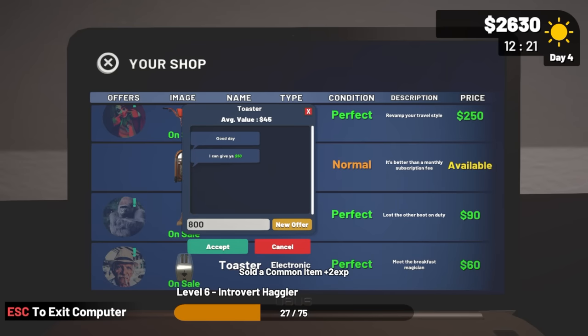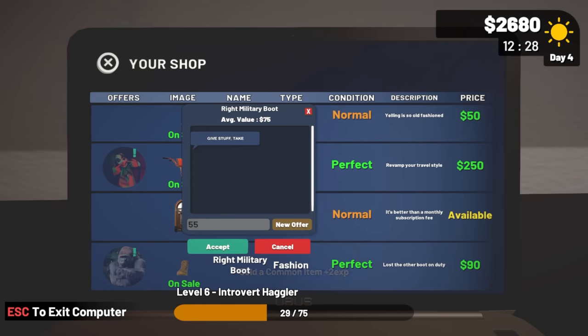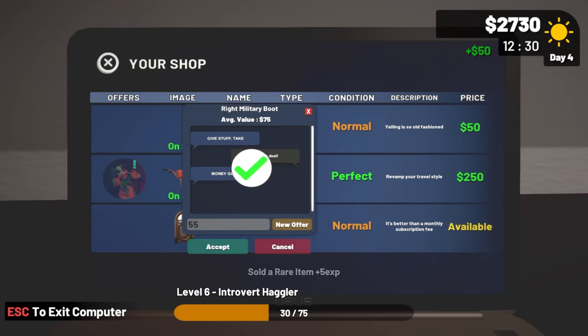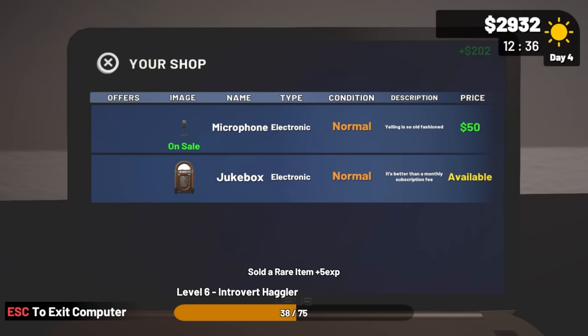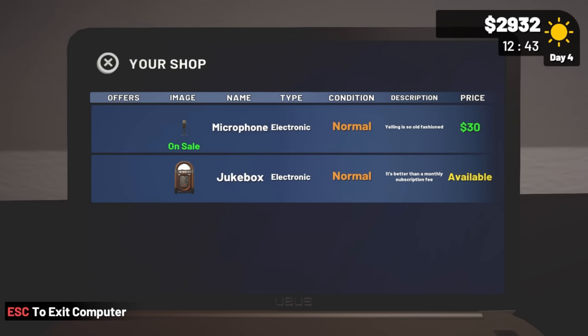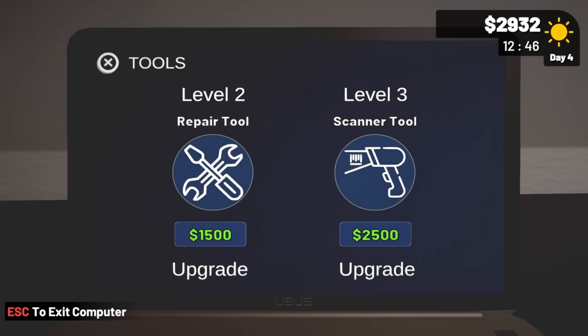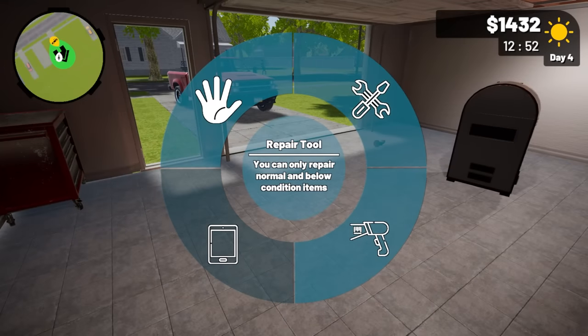For the toaster they'll give 55 — I say 55. The military boot — I don't understand why someone just wants one boot, but okay. For the trolley the Joker offers 202 — would you do 210? Fair deal. The microphone I still can't get rid of — let's knock the price down. Let's upgrade the repair tool to level three and save the rest for an auction.